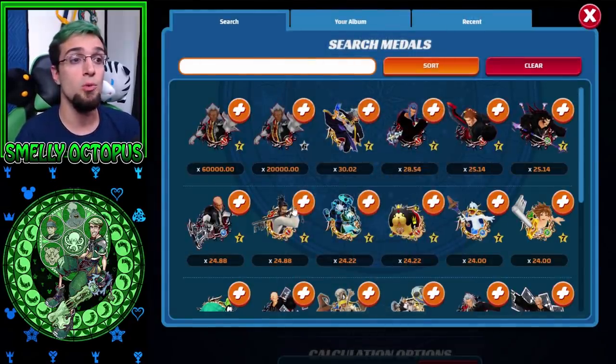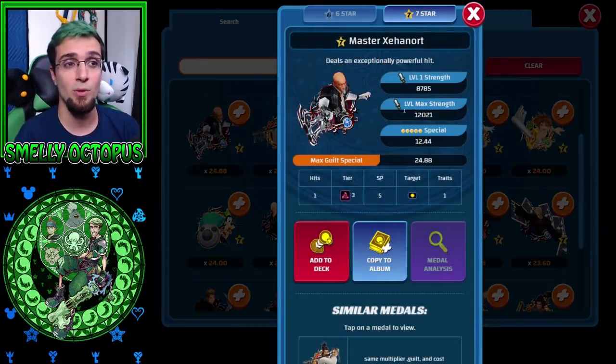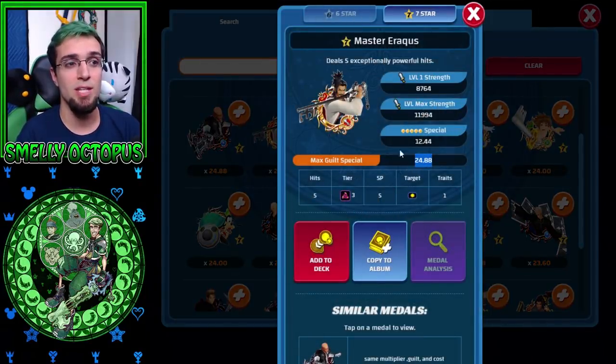Then you go into the pullable medals. All those event medals being the best won't help new players, but down here this will start helping you. If you guys have Master Xehanort, he gets a multiplier of 24.88 in any scenario. So this is your best pick between him and Master Eraqus for being 7-stars — because one is the Magic version and the other is the Power version. They both do 24.88, and you can upgrade these guys with your bronze ticket.